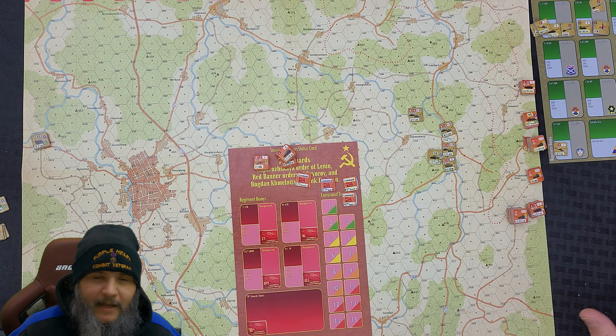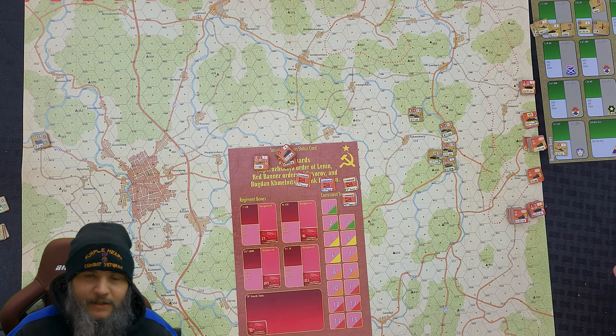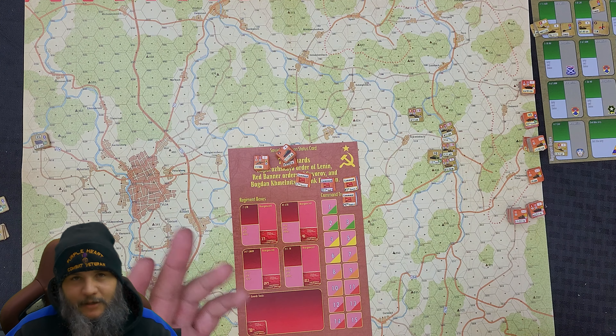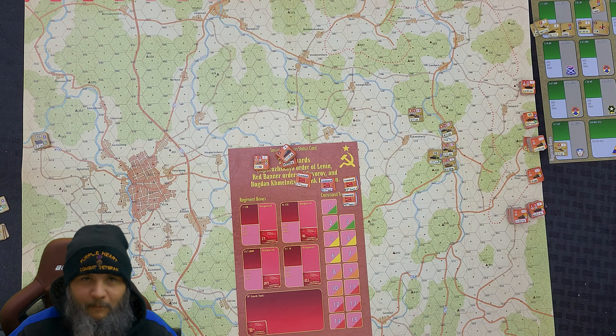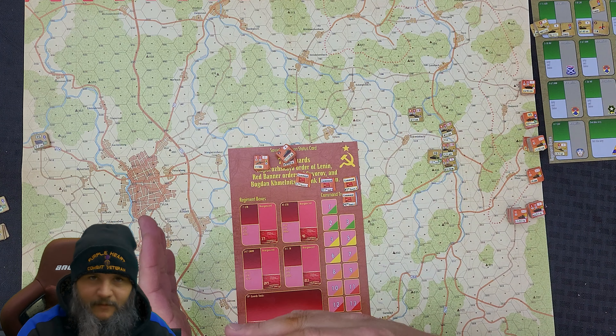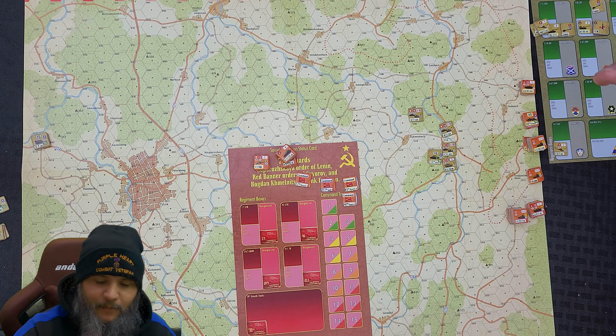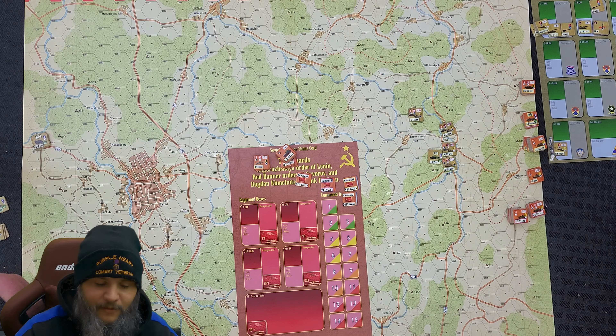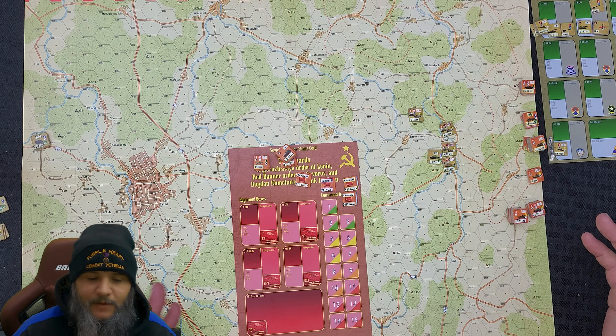When it comes to the game itself, there are four scenarios you can play listed in the rulebook. The first is more of an introductory scenario, then two and three are bite-sized pieces of the grand campaign. The grand campaign is the full thing — I think it's a four-day campaign over the Soviet assault. You can play from when they first start pushing in from Eastern Germany all the way through their initial assaults.